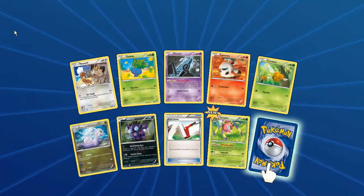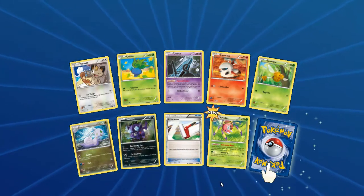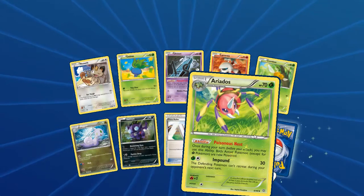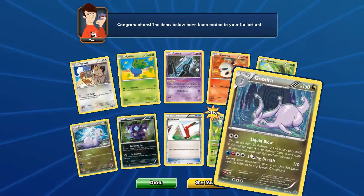First pack: Meowth, Oddish, Unknown Life, Vespiquen combo, Sliggoo, Sableye, Paint Roller, Aerodactyl - two reverses - and the last card is Goodra rare.